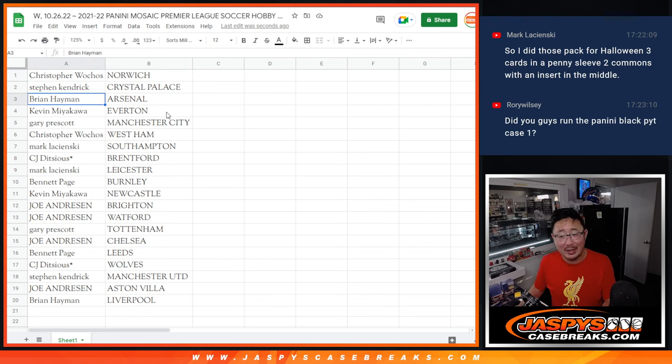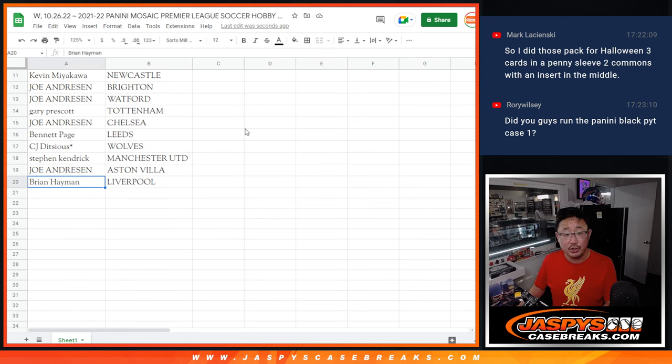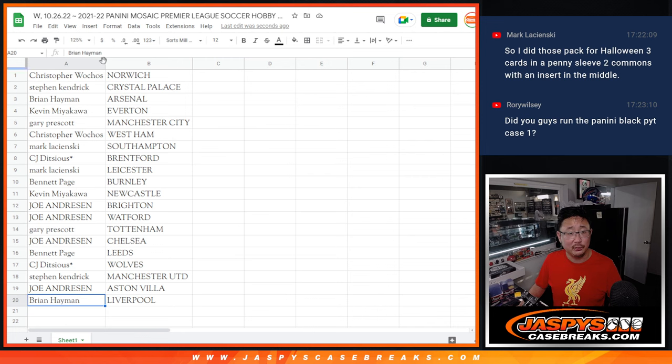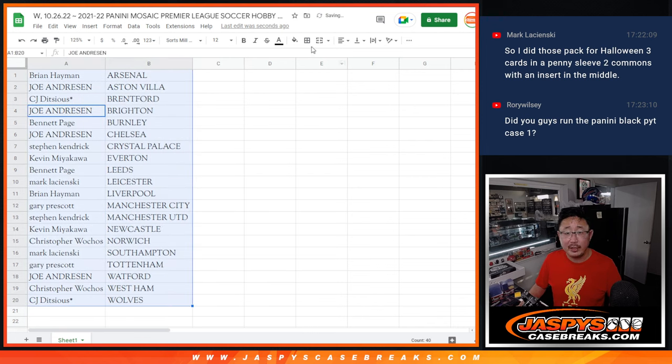Christopher with Norwich. Stephen Kaye with Crystal Palace. Brian with Arsenal. Kevin with Everton. Gary with Man City. Christopher with West Ham. Mark with Southampton. CJ last spot mojo — Brentford. Mark with Leicester. Bennett with Burnley. Kevin with Newcastle. Joe with Brighton and Watford. Gary with Tottenham. Joe with Chelsea. Bennett with Leeds. CJ with Wolves. Stephen Kaye, Man United. Joe with Aston Villa. And Brian with my club, Liverpool.